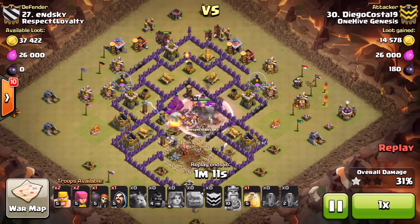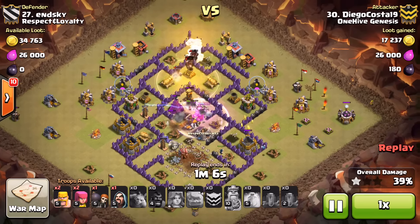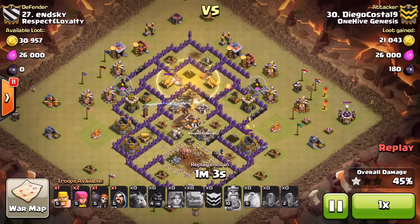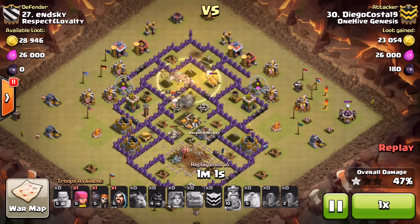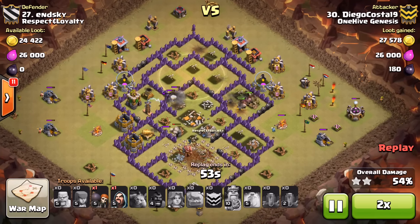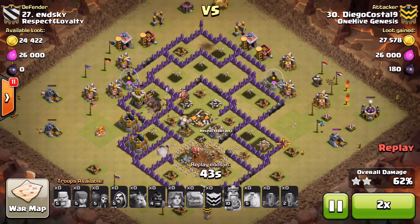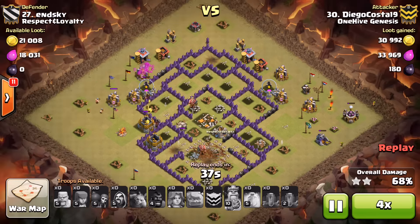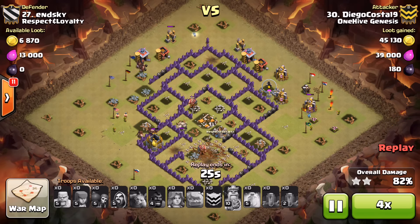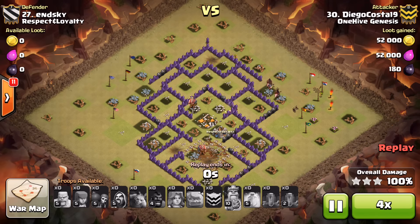He drops the heal spell for his Valks, then uses the king ability to tear through the core — smart move. The hogs come in on top and look: as they work through that first layer, nothing is targeting them. The cannons finally turn around but the hogs were almost on them by then. His hogs are in great shape, working through pretty much untouched, taking out those last defenses. Then it's just cleanup — he gets a split on his hogs and they've got plenty of time to clear the base. Excellent attack by Diego.